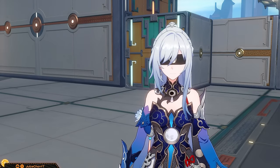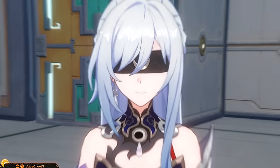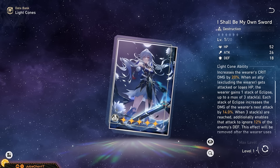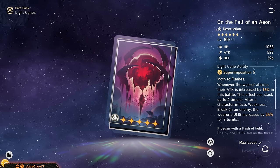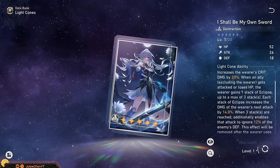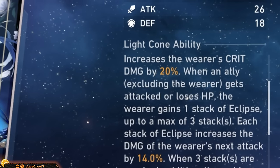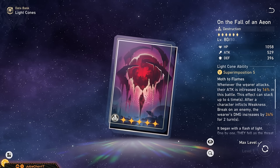Jing Liu is not a picky eater when it comes to light cones — she gives us a break here. You can still go for her signature light cone, 'I Shall Be My Own Sword,' which is one heck of a cool name, but luckily you don't need it. Her second best option is a free-to-play weapon within 90% of the signature's power level. It provides decent base stats, 20% crit damage without conditions, a 42% damage increase, and 12% defense ignore when you have all three of her stacks.